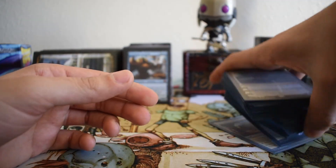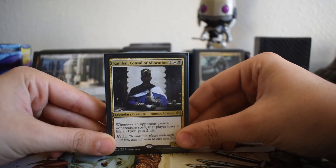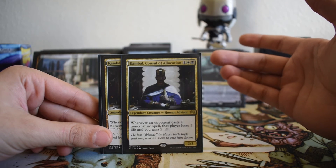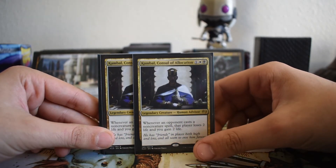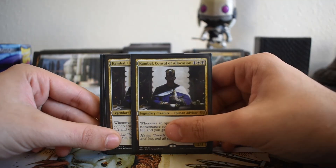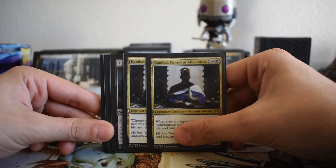That's it for the main deck — let's move on to the sideboard. Starting off we have two copies of Kambal, Consul of Allocation. This card is great against anything that has a ton of non-creature spells — control, burn, those types of decks. It forces them to waste removal on him rather than your other threats. If he doesn't get answered, he creates a huge life gap and can even finish off your opponent if you cast him late game.